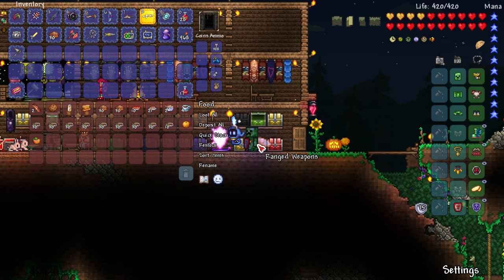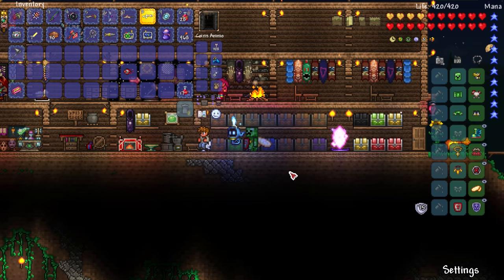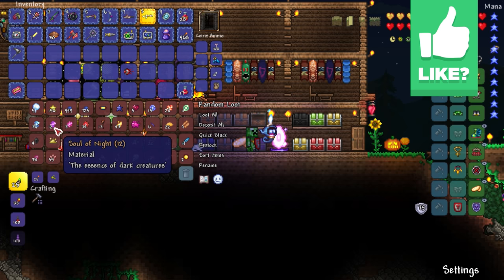I want to go test out the new rainbow gun. Let's see — summoning items, there it is. We only have a mechanical eye right now. I forget how you make the other summoning things, like for the Destroyer or the mechanical worm. Something like soul of night and all that, right? I think so. I doubt we have that made — we have 12 right there.